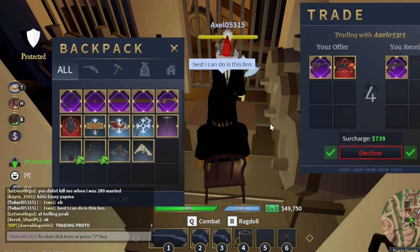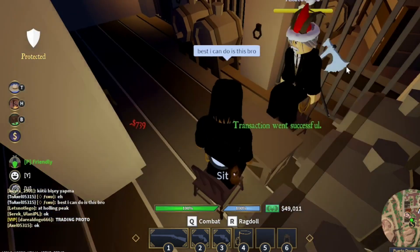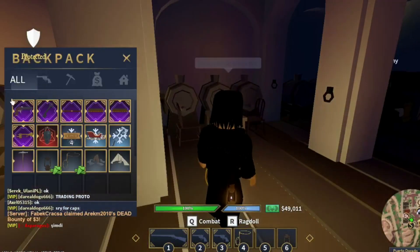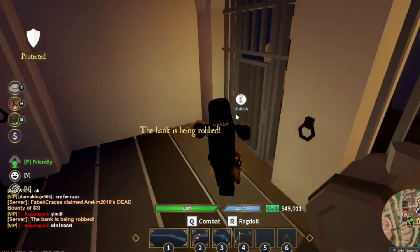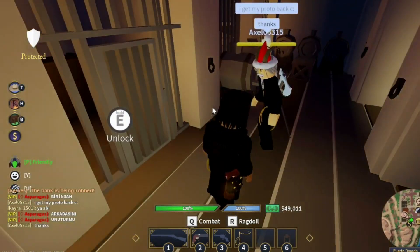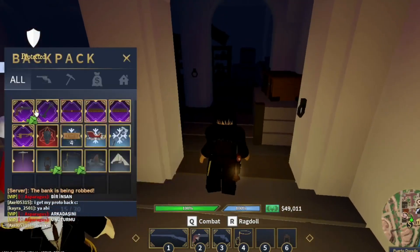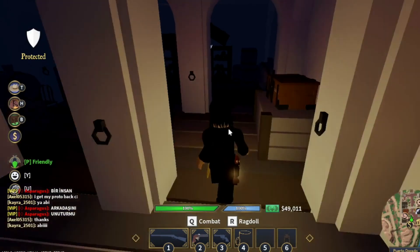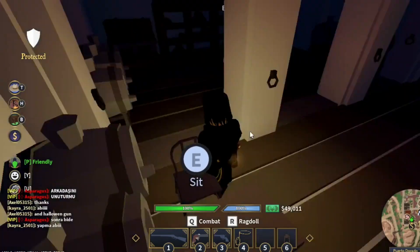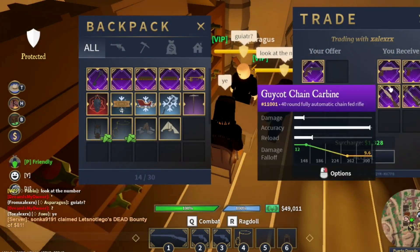Is he taking this? Oh nice, okay, nice! We got a pistol now, that's cool. I traded the volcanic one. Now that I have the lank pistol, it has better demand than the prototype and it's worth more than the prototype itself. All right, so this is my offer for the Lancaster pistol.